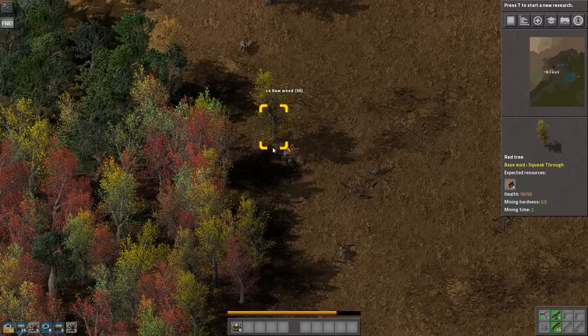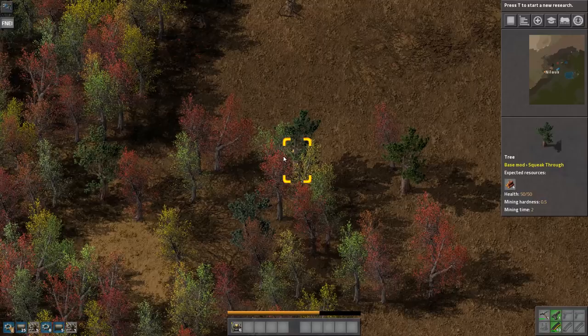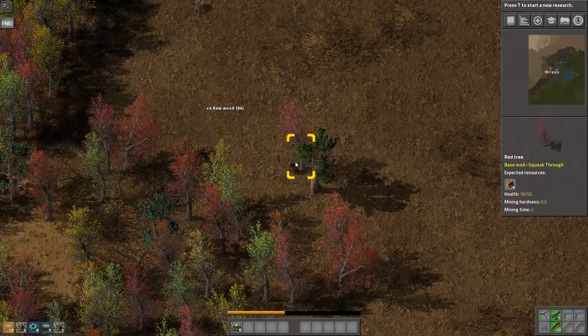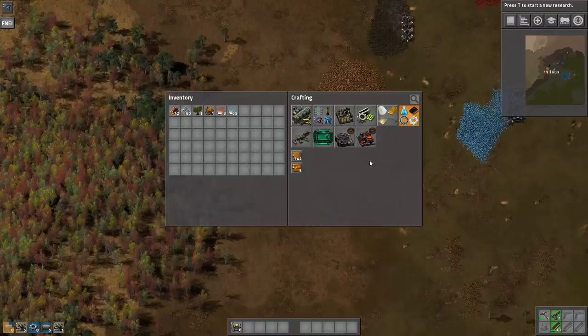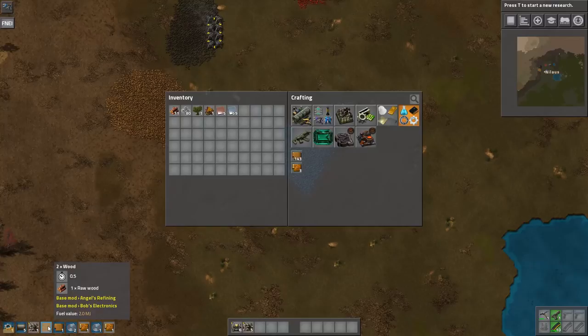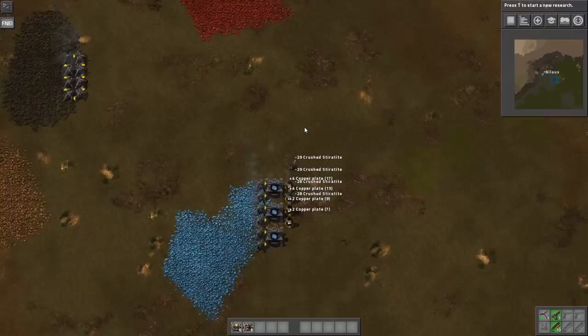So the green circuit becomes basic circuits and basic electronic boards. The red one becomes advanced circuit boards — the names change all the time. The chain goes: raw wood becomes wooden board, wooden boards become basic electronic boards, and those become the circuits. Let's pick this up and Shift-C to get it into the right machine. Very convenient. I'm going to get some more power here as well, because it's important that we don't by accident run short.